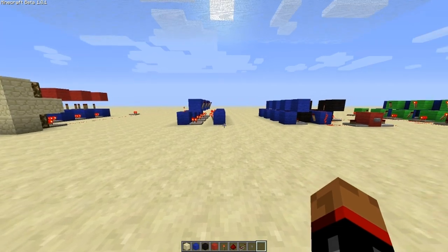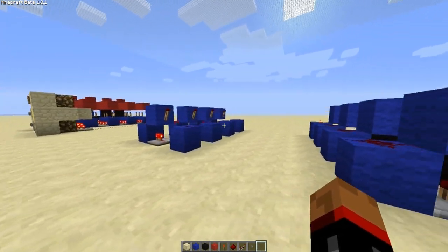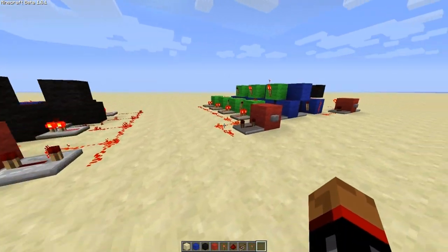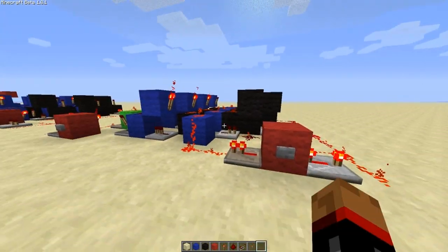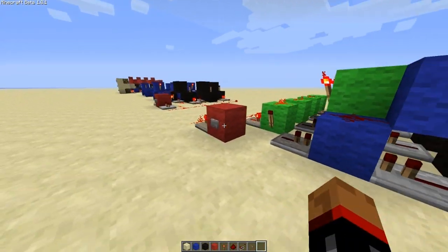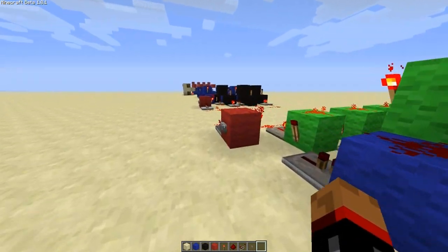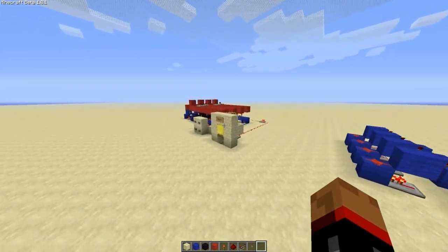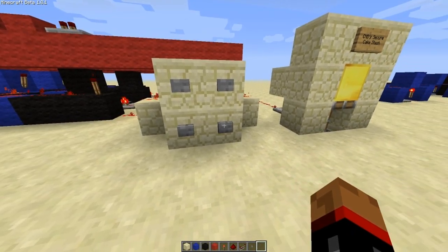Howdy partnoids, welcome to another CMB Minecraft tutorial. Today I'm going to be taking you through the RS-NorLatch Array memory cell, specifically this sequential one where the torches light up in order and then you can subtract them back down. These are really useful for things like seven segment displays and combination locks.